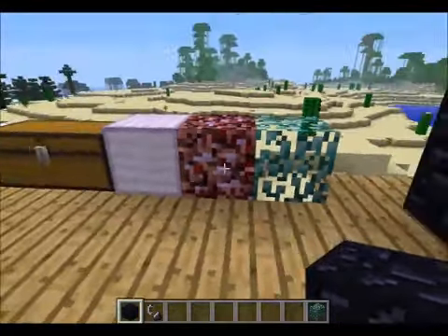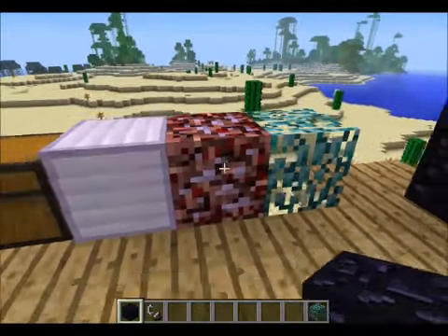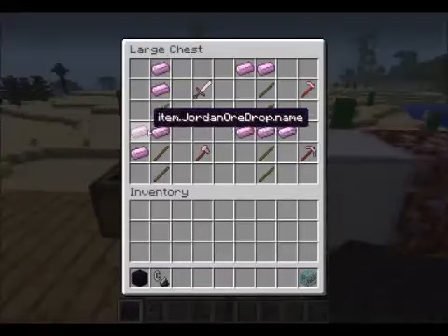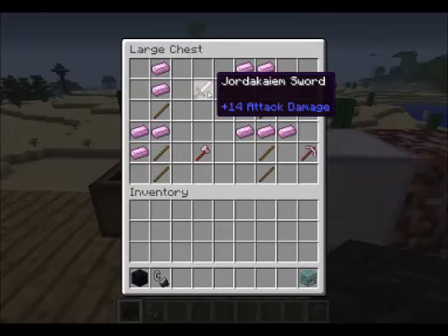The other thing the mod adds is this ore — Jordicanium ore. You smelt it and you get these ingots, then you put them in this formation and you get all the tools.